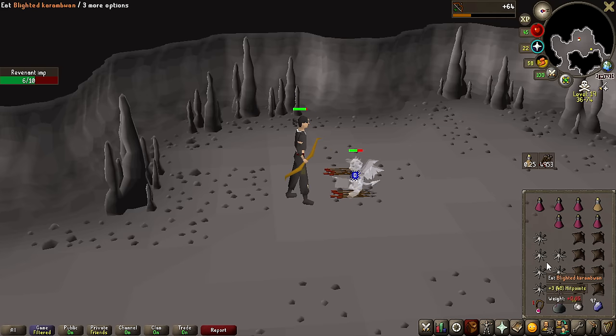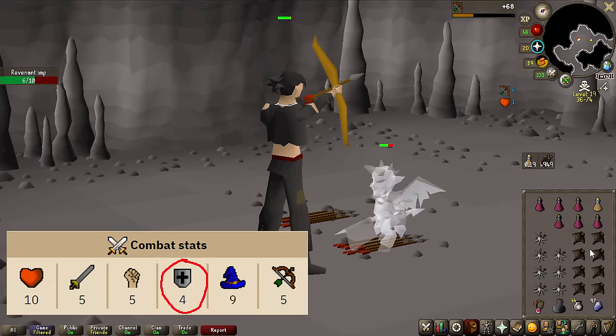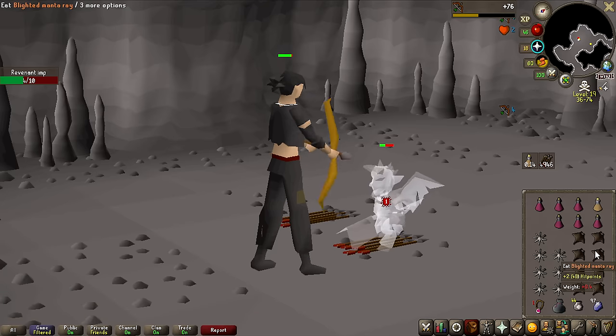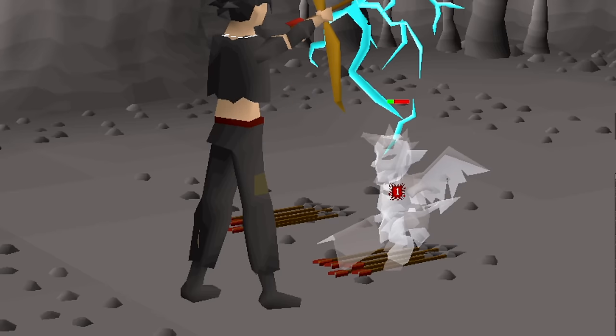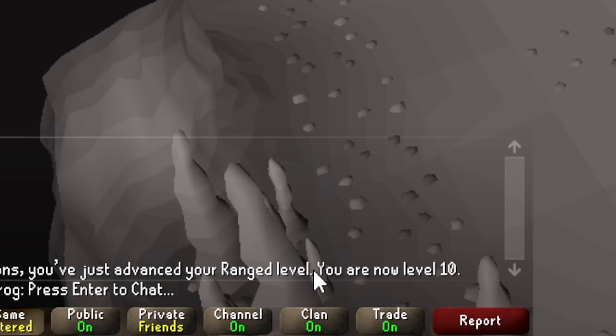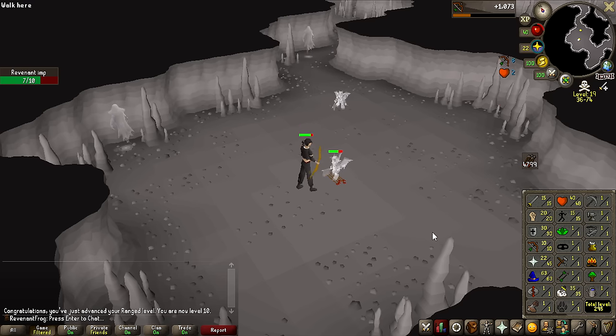Instead, I headed over to the Revenant Caves and I'm going to be training my ranged on the Revenant Imps. They are actually pretty good target dummies because they have low defense so I can actually hit them at low level, and on top of that they heal themselves, so I can just kind of go AFK. First ranged milestone — 10 ranged achieved with a short bow and iron arrows. Definitely took a while. 20 ranged!